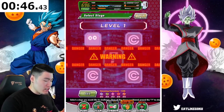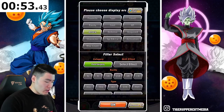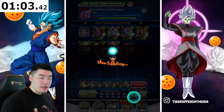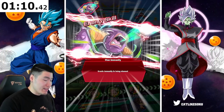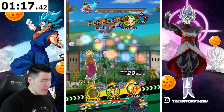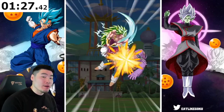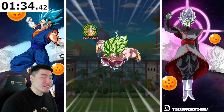Moving on to enemy number 2. This guy should be quick as well. We're going to go with Extreme Tech here. And obviously just these two as leads, then whoever else wants to be in there. I'm going to go as quickly as we possibly can and try to get a good time. But the guy that makes me very nervous at the end is the Omega Shenron. Because you never know with him — that guy is getting a little bit too hard.